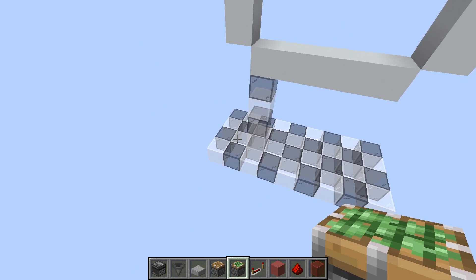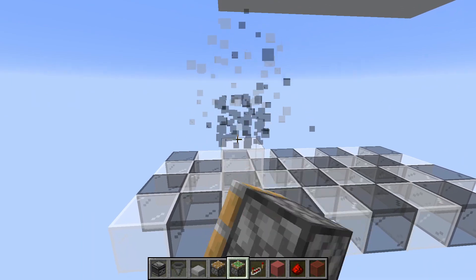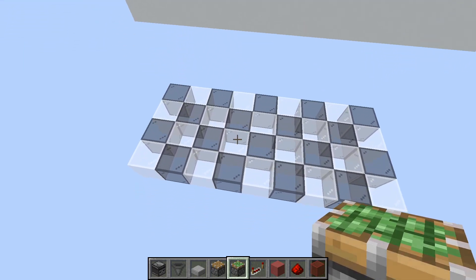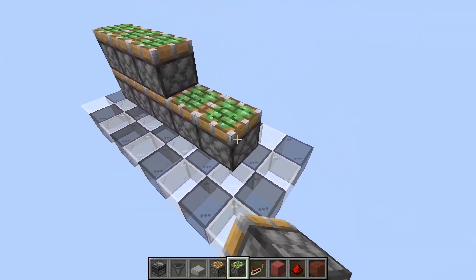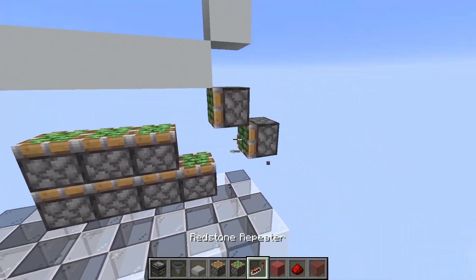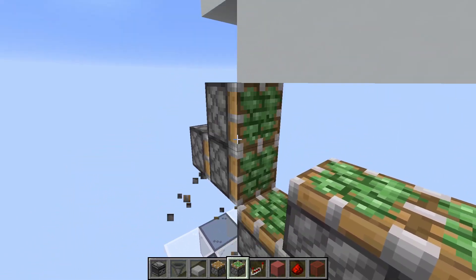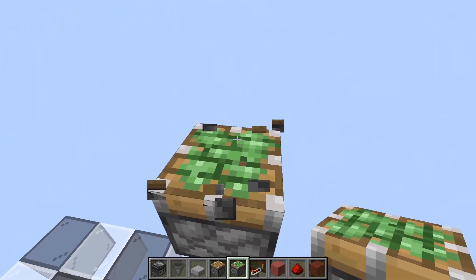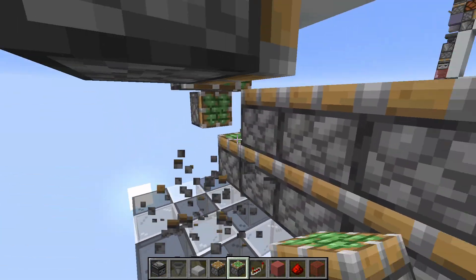For this door you will need a 4x9 area with 4 blocks of space below the floor level, and the door frame will be 1 block away from the edge. So let's start with the layout — we have 3 double extensions in the middle like this, and for the storage we have pistons like this and like this, so the blocks will get stored here, and same thing on the other side.